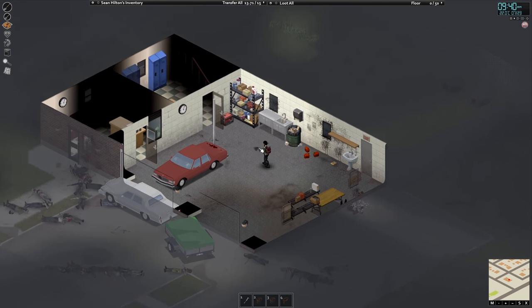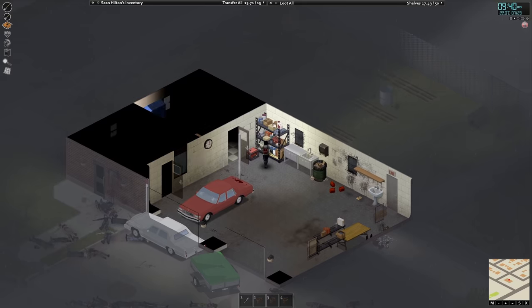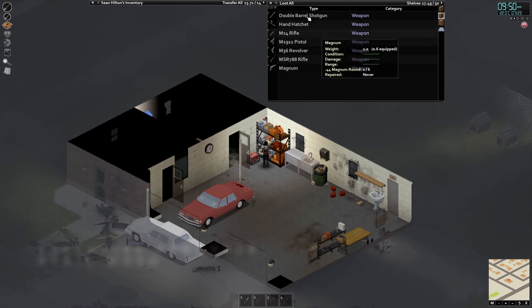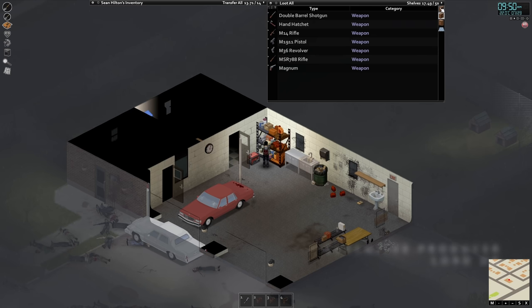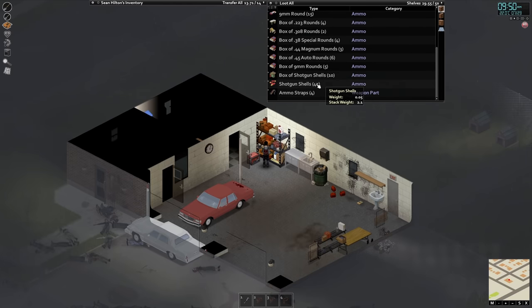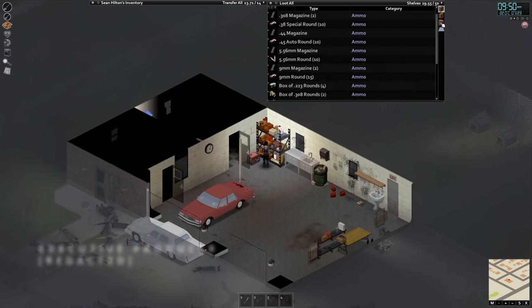Hey everybody, what's going on? So I unloaded everything. I have guns on one side here — these hold 50 on each side, so that's pretty good. But I have all my weapons over here, and then I have all the ammunition and accessories — ammo straps, magazines, etc. — over here.